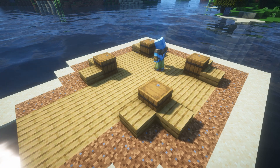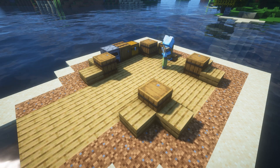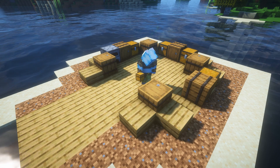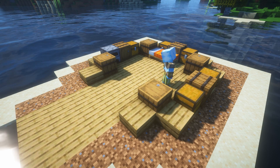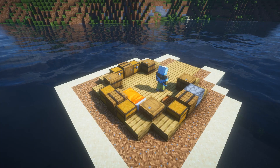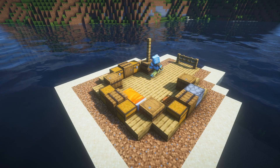The walls are going to be made out of stuff we need — so furnaces and chests. Place the crafting table in the floor so it looks like a little carpet, and then to start the roof place two fences on top of these four barrels.